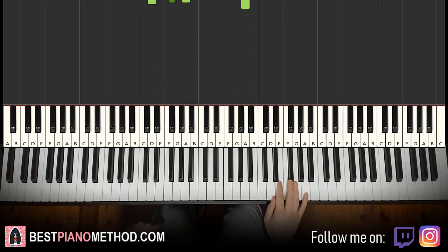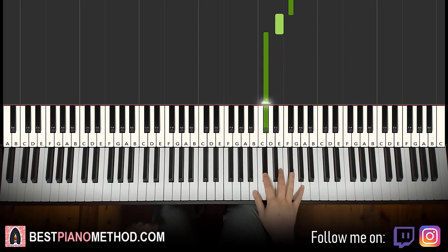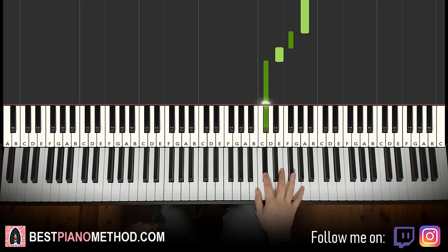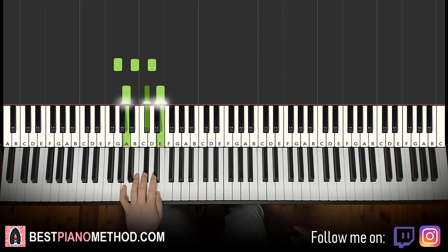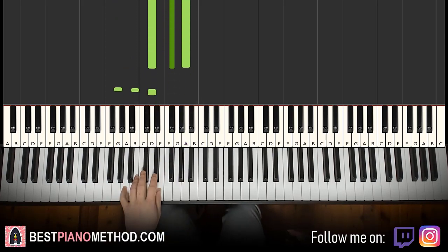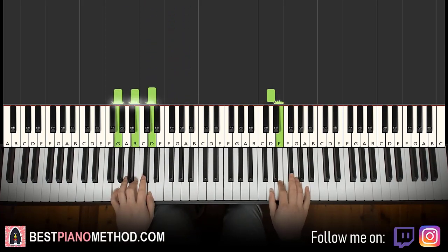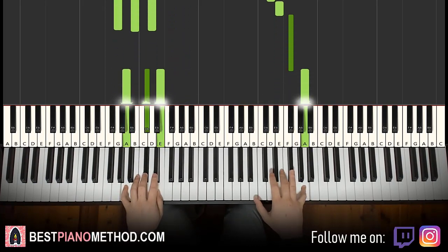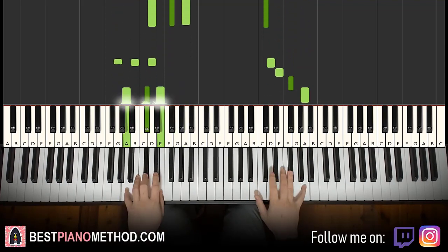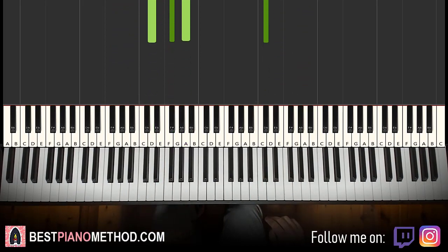Moving on to the fourth and last part. Right hand continues: D, E, F-sharp, A, F-sharp, E, C-sharp. One more time: D, E, F-sharp, A, F-sharp, E, C-sharp. Left hand only has three chords here — G major, A major, and D major, dropping the B minor. Combined: D with G major together, A with A major together, D-sharp with D major together. All four parts played back-to-back now.